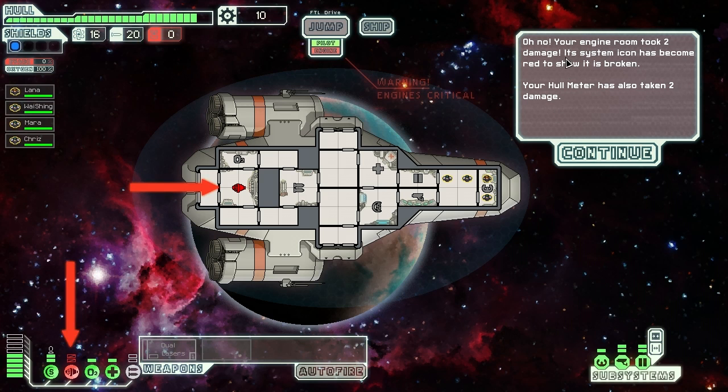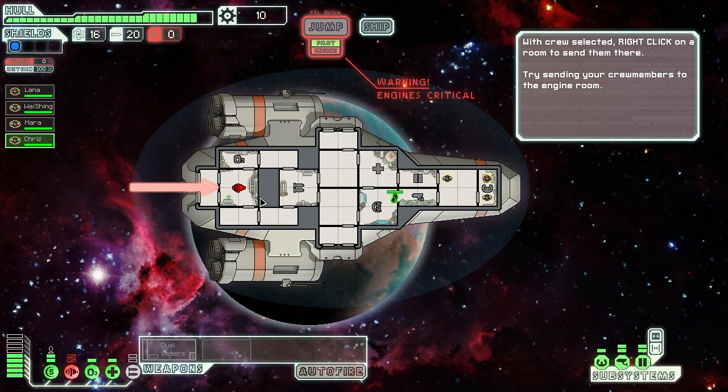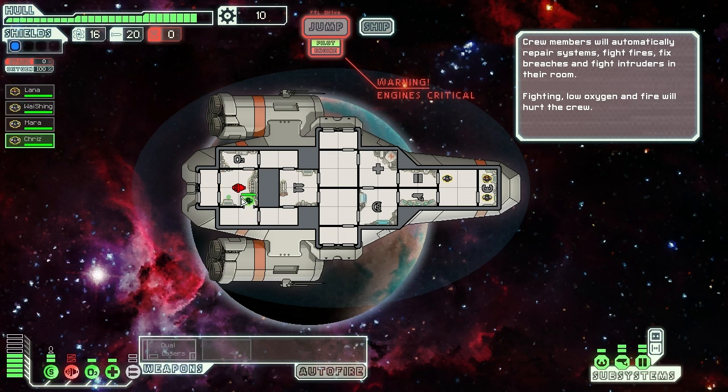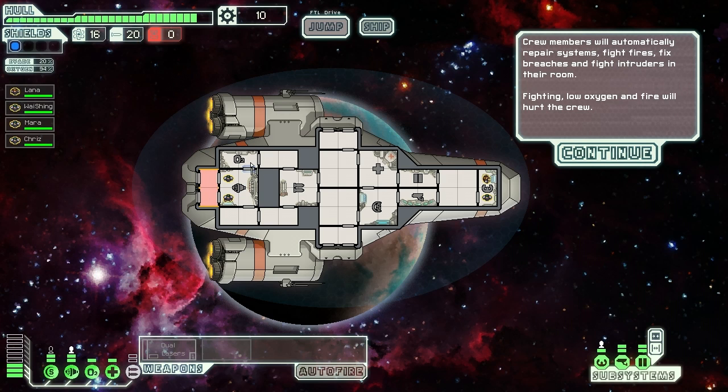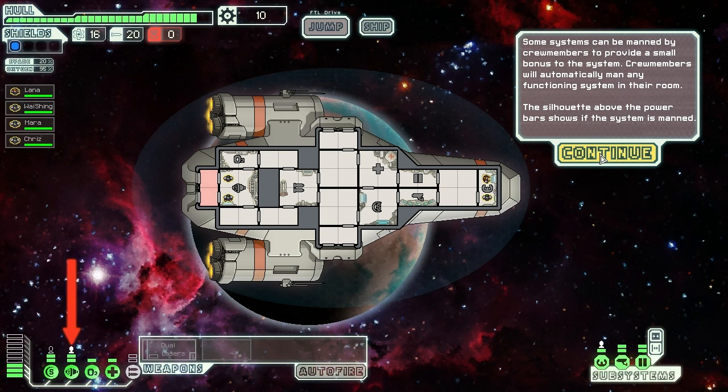Oh no - the engine room took some damage. Its system icon has become red to show it's broken, and the hull meter has also taken 2 damage. Your crew cannot repair the ship's hull, but they can fix the engines. Which ship member is going to go? Lana is apparently the captain. Chris, you sound like you can fix an engine - get out there. Try sending your crew member to the engine room. Look at him - a leisurely stroll to the engine. Maybe Mara should go and help him. Crew members will automatically repair systems, fight fires, fix breaches, and fight intruders in their room. Your engines are now repaired - repaired systems will automatically try to repower themselves to their last power state.